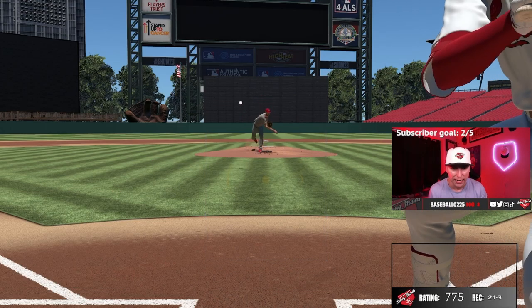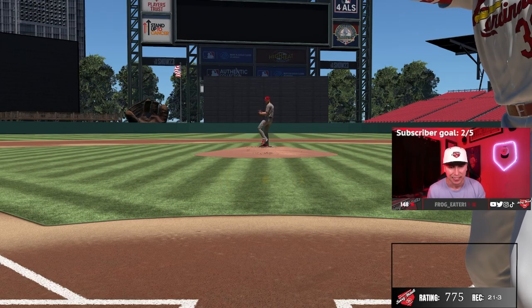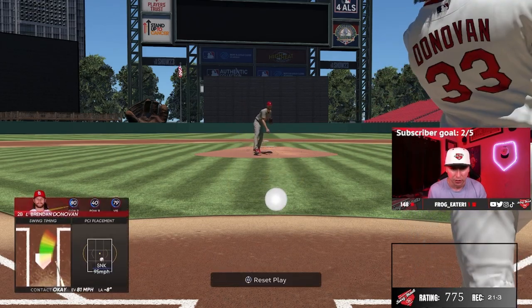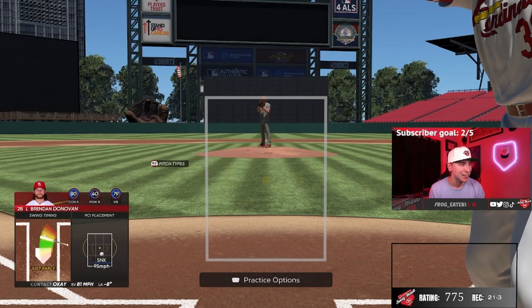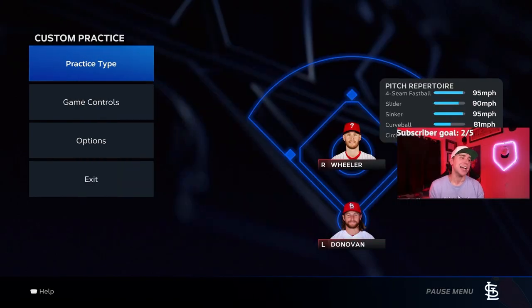This is the best right-handed swing in the game. Napoli was a right-hander, but you can use it for switch hitters too. I highly recommend trying out Mike Napoli's right-handed swing, especially for a righty — Napoli's dual rakes are no joke. That wraps up the right-handed swing; let's move on to the left-handed swing.